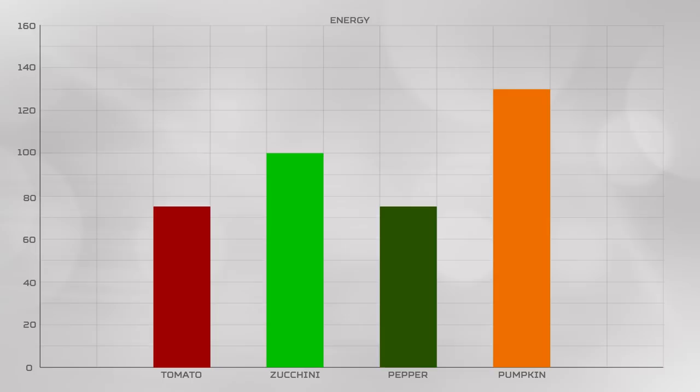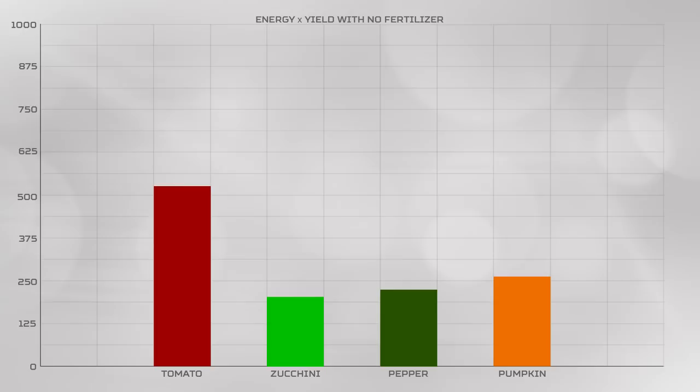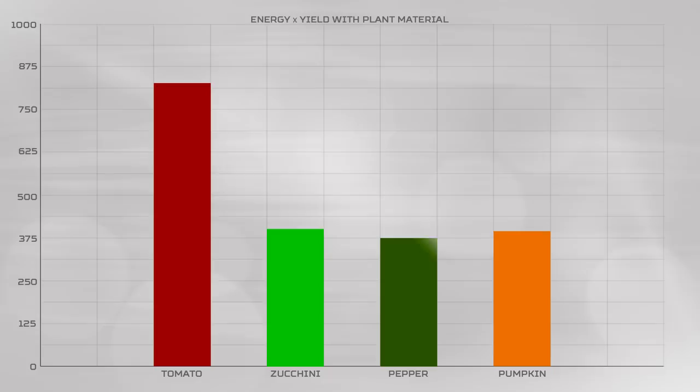These are the energy values you get from eating tomatoes, zucchinis, peppers, and pumpkins, and I did retest these for DayZ 1.11. Pumpkins look to be way out in front, but remember that you only get two pumpkins per seed, where you get a massive seven for tomatoes, putting tomatoes in front for energy per seed. And when you add plant material, that gap grows larger, and with lime, even larger still.